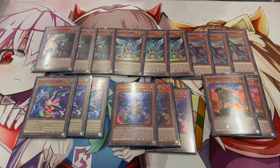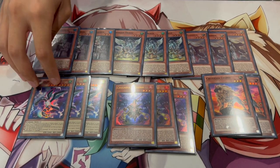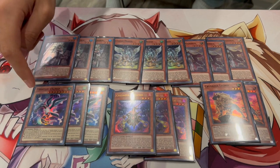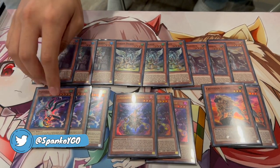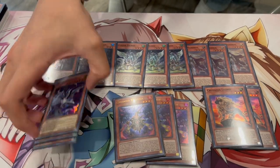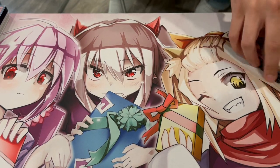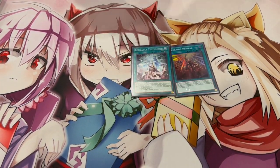One thing about Exceed: if it gets hand trapped — say with Imperm — it stays as Level 8 and you don't get the second body on board, but that's fine because it already put itself on your side of the field and triggered Magius. This card baits out a lot of hand traps, which is really good. Leonis is only at two because it gives piercing damage, which you don't really care about.